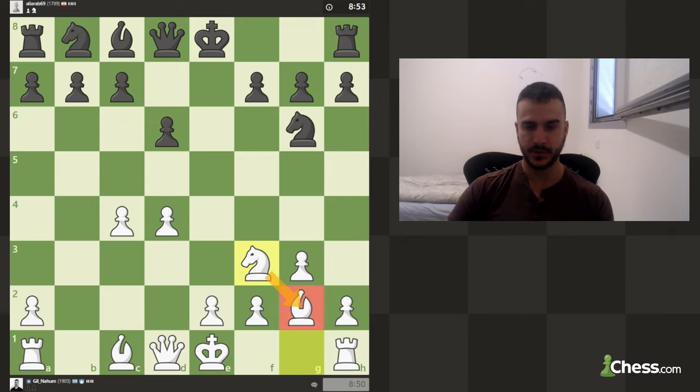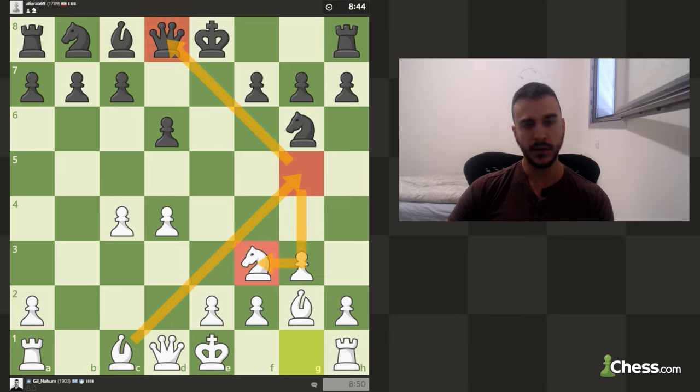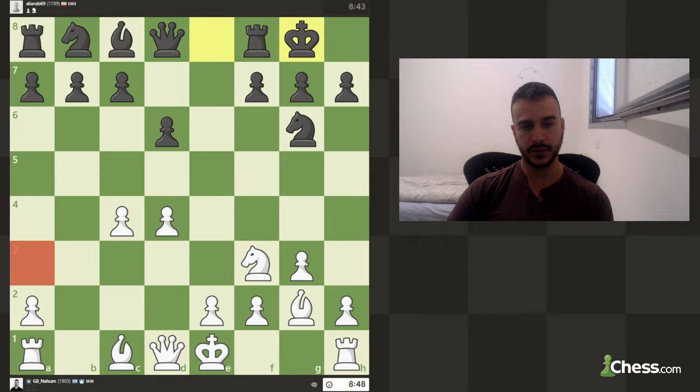Coming next is probably bishop g5 with tempo on the queen, and I'm not really sure I want to play bishop a3 yet — it might become an issue to win that pawn even though we can push some pawns. We can win a tempo on the queen, so bishop g5 makes a lot of sense. We are ready to castle next.